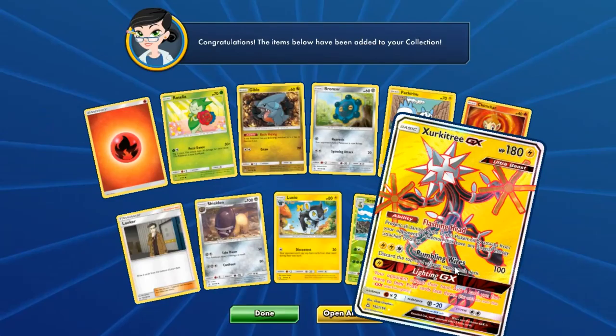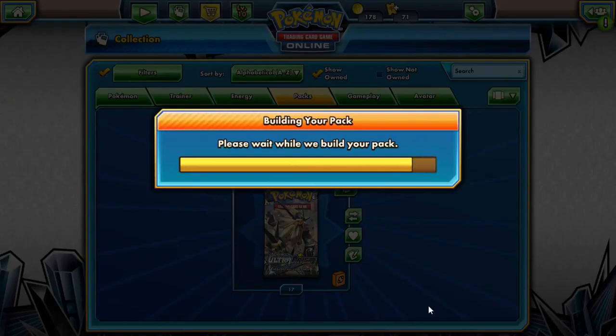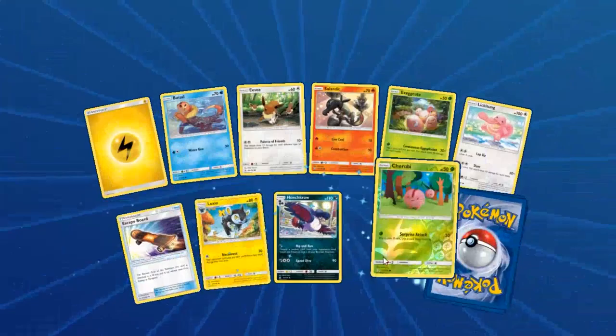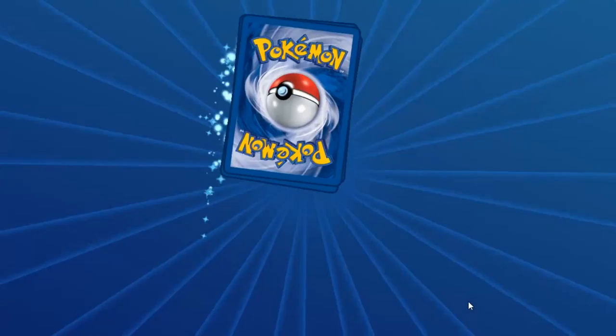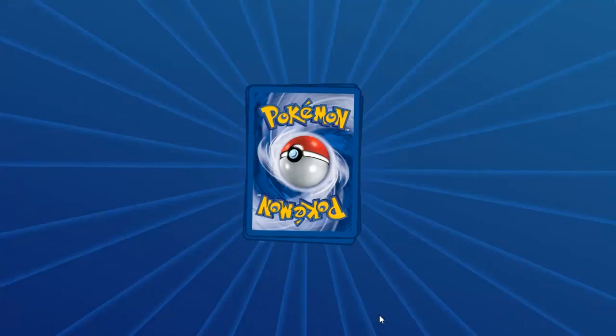Zygarde! We saw this in real life as well. Its ability reduces all damage to this Pokémon from attacks from your opponent's Pokémon that have any special energy attached. Double Colorless energy is pretty rife so that's not too bad of an ability to have right now. Another Infernape, another Lickitung — 16 packs including this one.